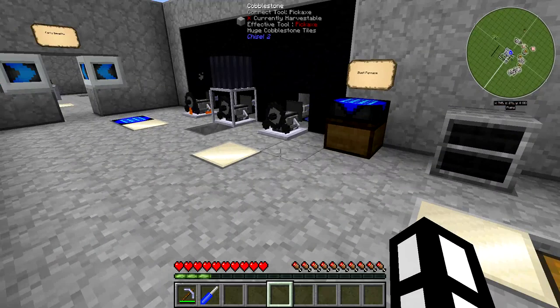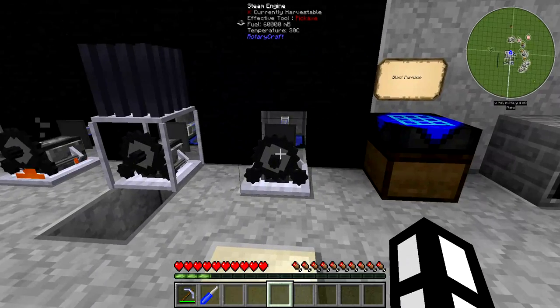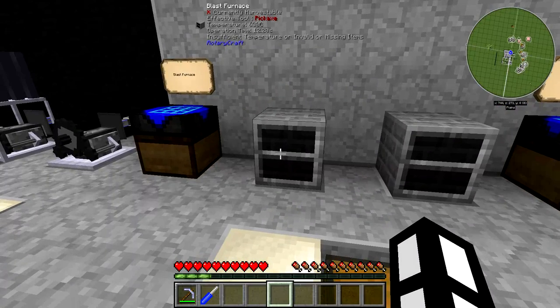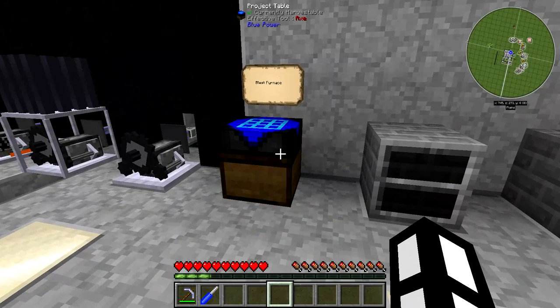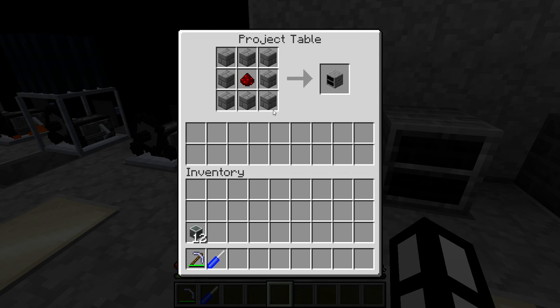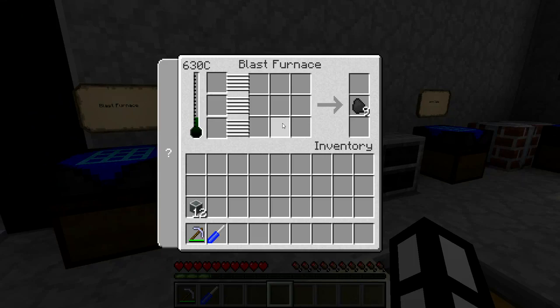The very first thing you want to do in Rotary Craft is basically build the blast furnace, and that is one of these. It's made quite simply by doing 8 stone bricks around the redstone. So you're not going to be starting on this stuff until you've dug down to the redstone level, or if you're using Iguana Tweaks for Tinker's Construct, until you've levelled up a little bit. So once that's done, you have the blast furnace.